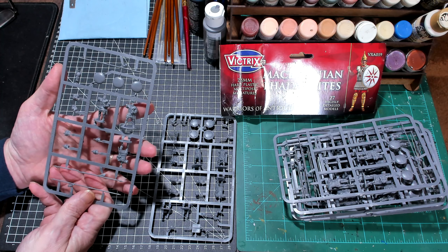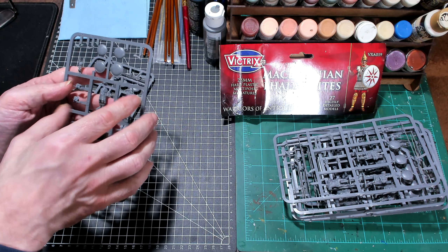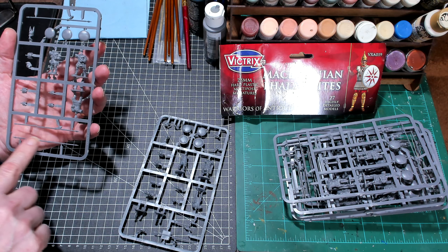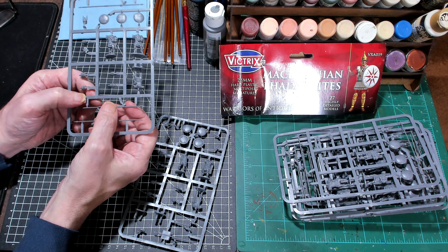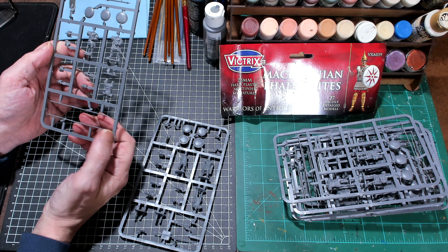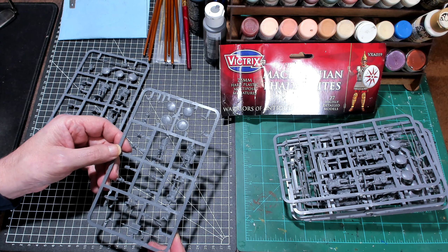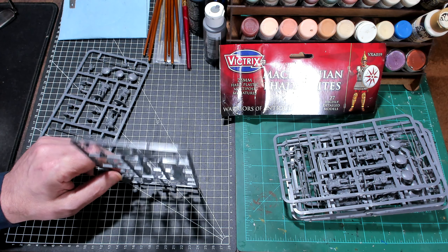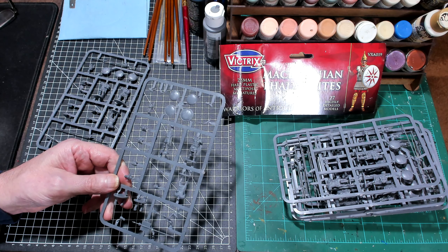You get three standard Macedonian phalanx shields per sprue. On the command sprue it varies between Macedonian shields and hoplons. You've got pikes — you definitely have the sarissa. One guy has a broken sarissa, but that's okay because I think my other Macedonian Hypaspist bits have a few extra arms with swords, so I can just give that guy a sword.